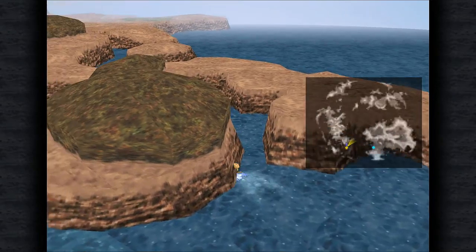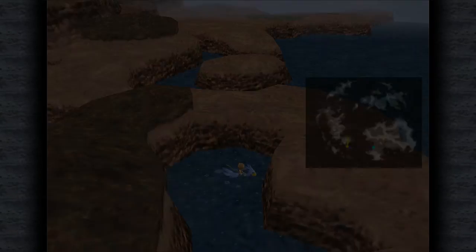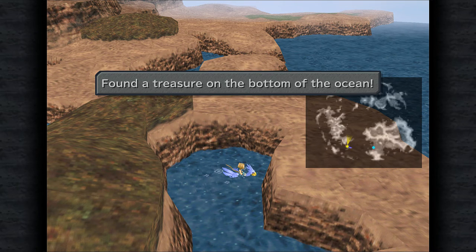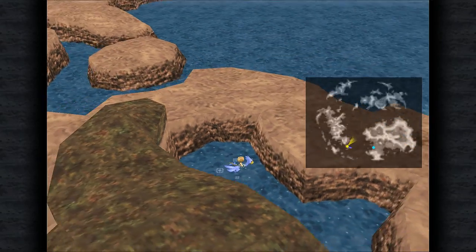This one's actually kind of hard to find because you might not think you can come behind this one. We want to use the dead pepper, not open the Chocograph menu - we're not going to be using that for a little bit longer. We got 10 remedies which is nice, 1 black robe which is pretty good, 1 genji glove, and a blue narcissist card.